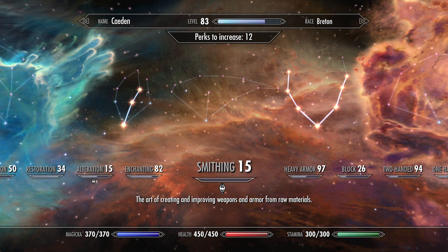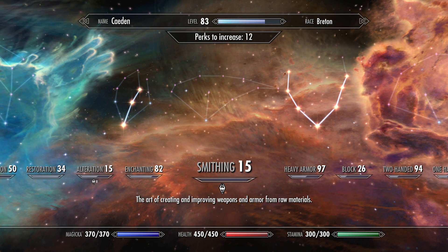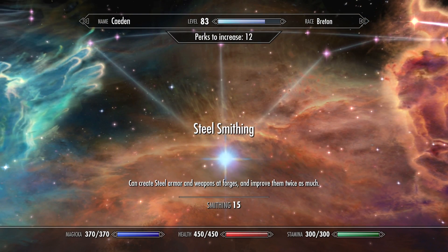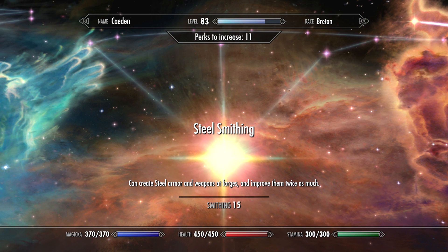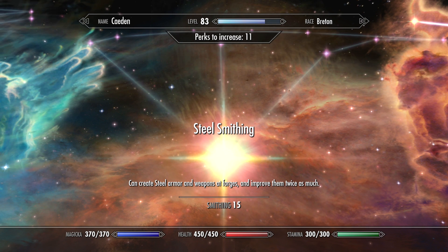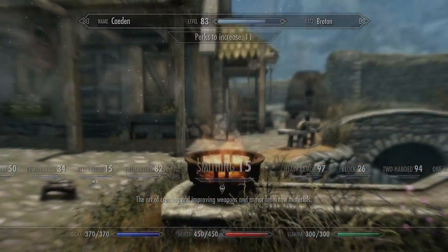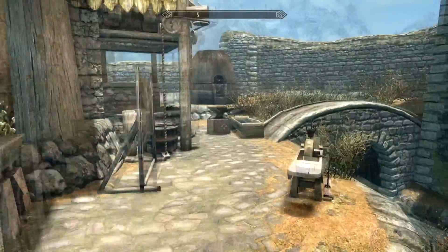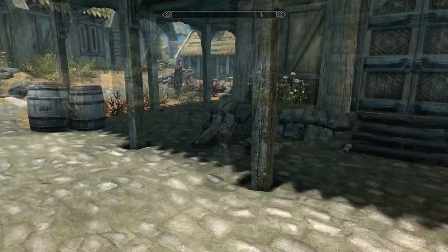So I'm making the updated version today. As you guys can see, I just legendaried my smithing. What you want to do once you get one point — you have to put it into steel smithing, no matter what. So yeah, do that once you get a point, then head into Whiterun. I think my companion may have died during a vampire attack.